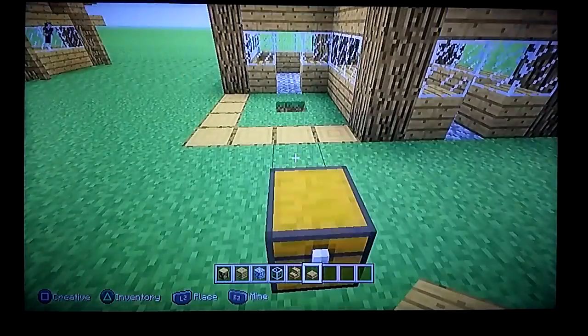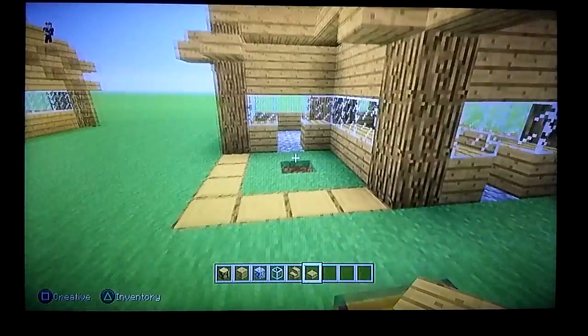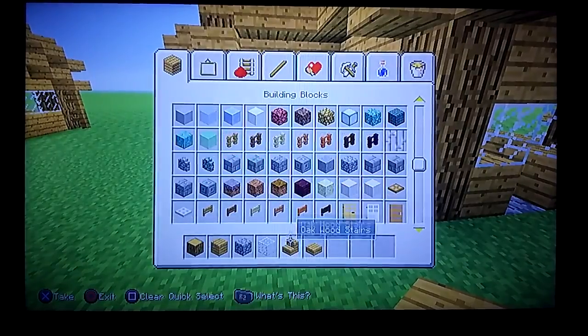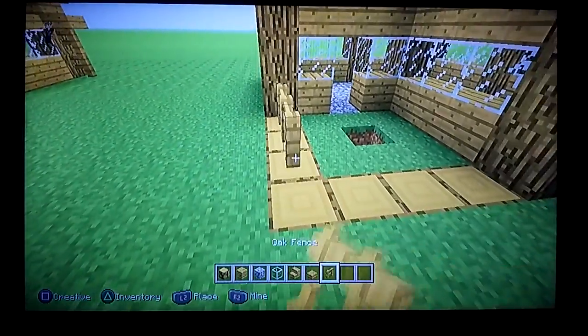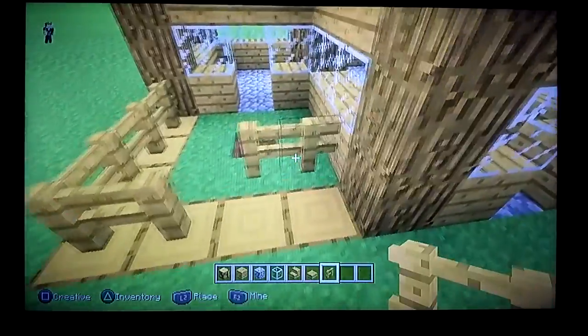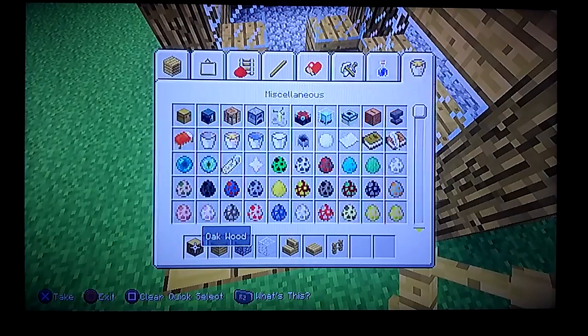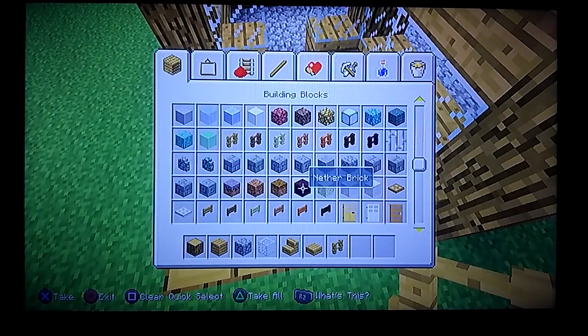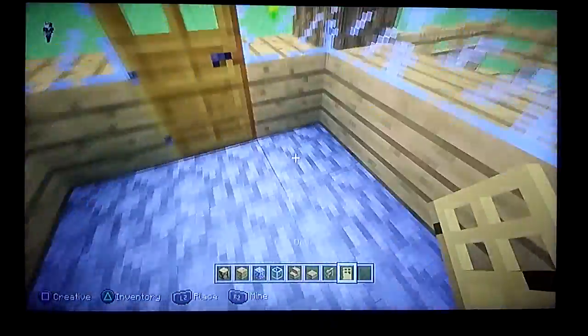Next you're gonna need some fence — oak would probably be best. You're just gonna fence this area off right here, and over there, and right here. You're gonna need some doors too — whatever doors you want. I like oak wood. You're gonna place them from the inside.